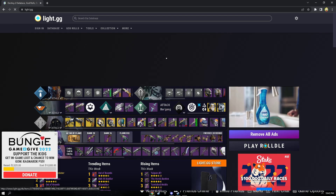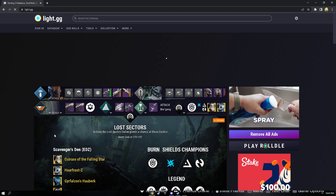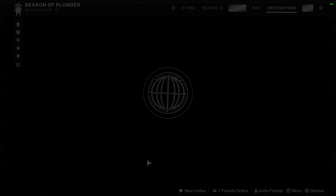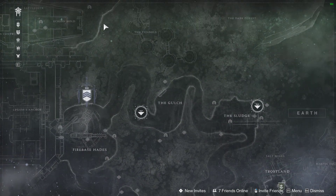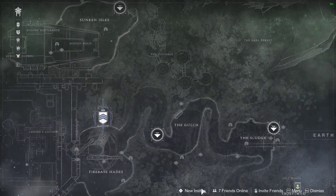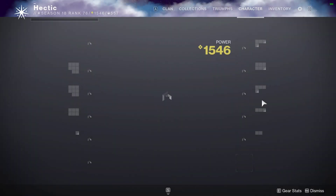Also, if you haven't already, go pick up this Royal Chase — it's a really nice roll. But yeah, it is the Scavenger's Den in the EDZ. This is a really easy lost sector to do. If you go to the EDZ and do this lost sector, the Scavenger's Den, it is literally under four minutes if you know what you're doing.